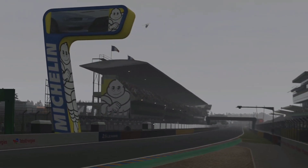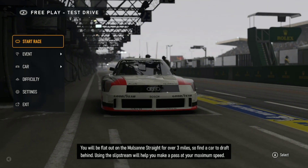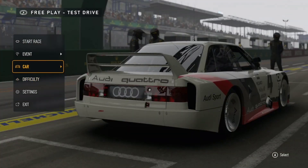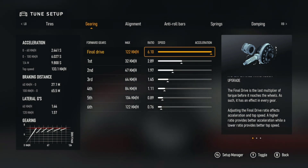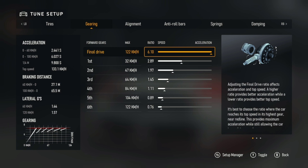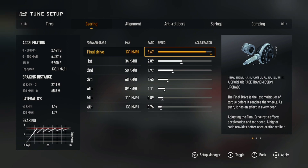Once you load in, go down to Car Tuning. You want to tune the car, so go to Car Settings. Once you're in Car Settings, go to Gearing and put the final drive all the way down to the left. The default is a 10.10 ratio — you can see that on screen right now.